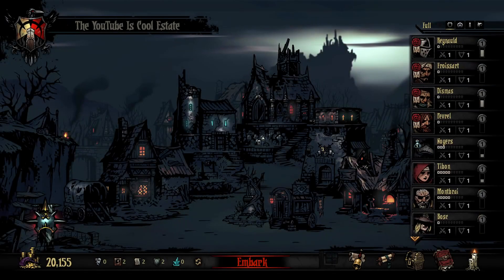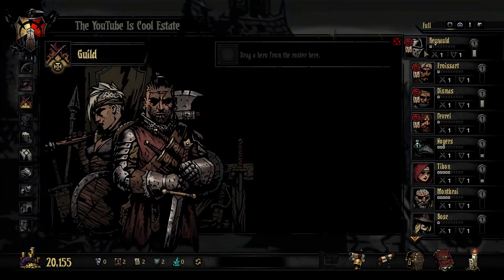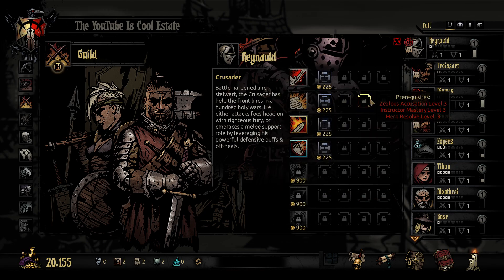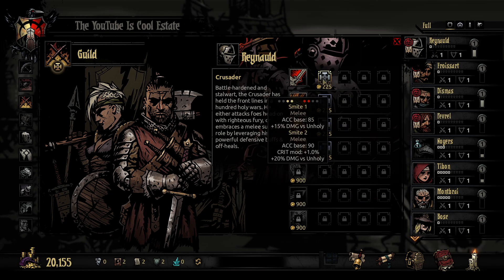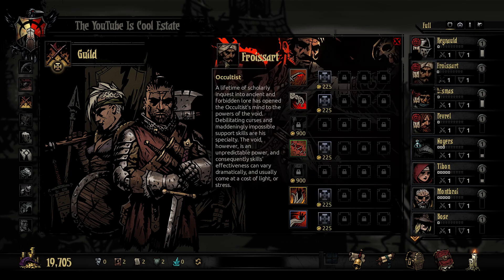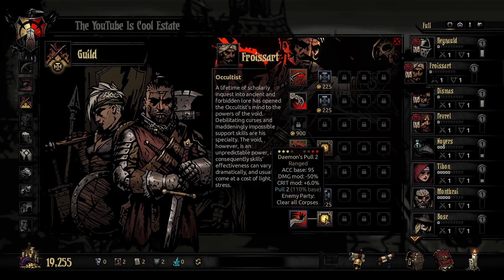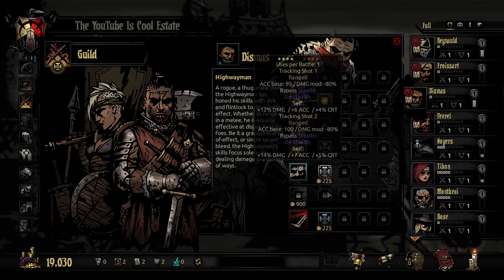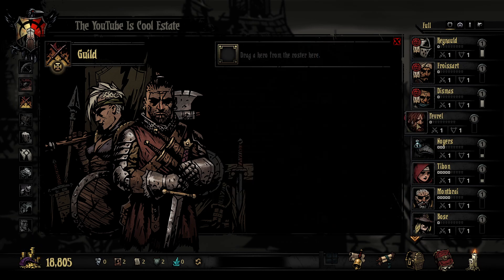Alright, we've got a team here. I'm gonna try this out, we'll see how it goes. I would like to start working on getting some upgrades on abilities — this is where it's gonna start costing us a lot of money, but it is a pretty good thing to do. Upgrading these two abilities, the heal, and the pull. We don't have to upgrade everything, but upgrading quite a few things is going to be useful.